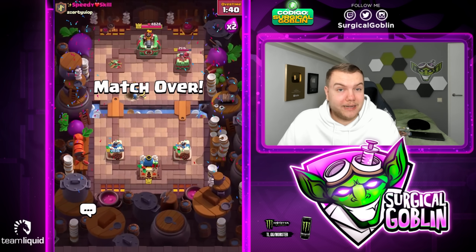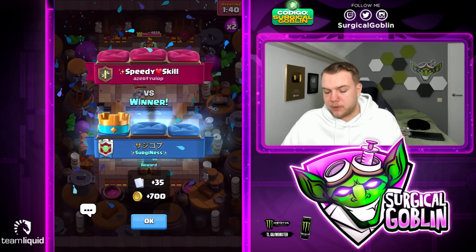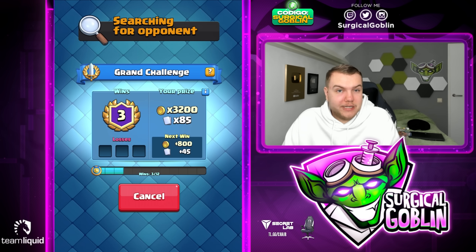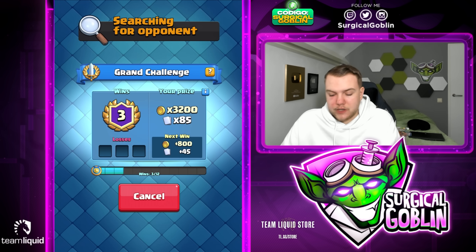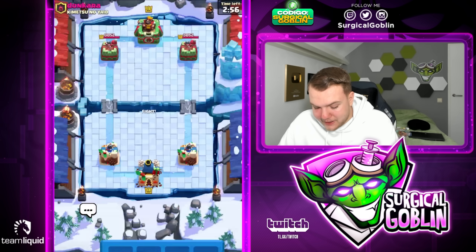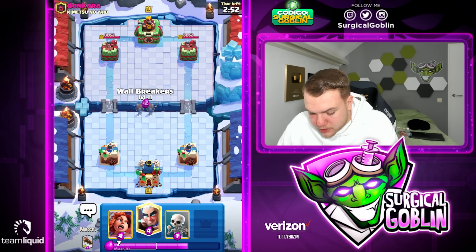Tornado — lock finishes the tower at 25 HP. Really well played. In today's video our goal is to get to four wins, so I'll play hopefully one more match. If we win we reach the goal. Let's hop into the fourth match and hopefully get a clean 4-0 win streak with this miner magic archer wall breakers quick cycle deck.